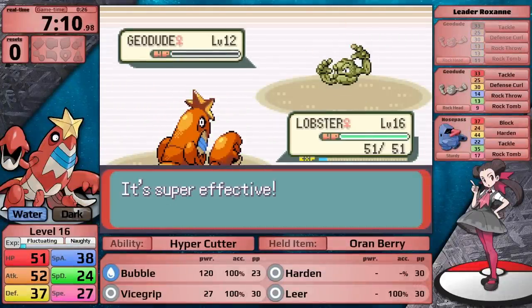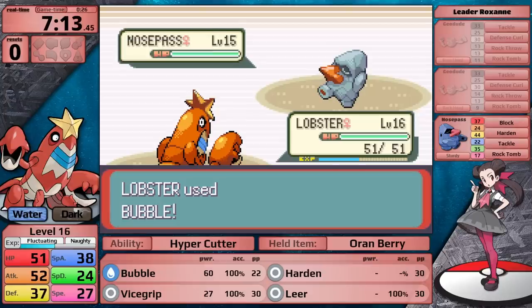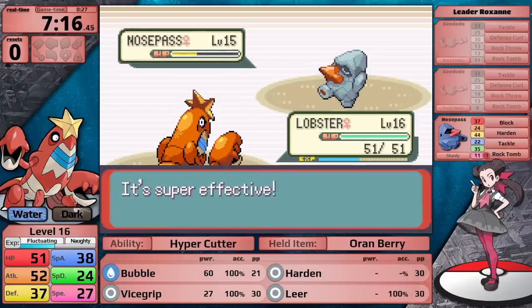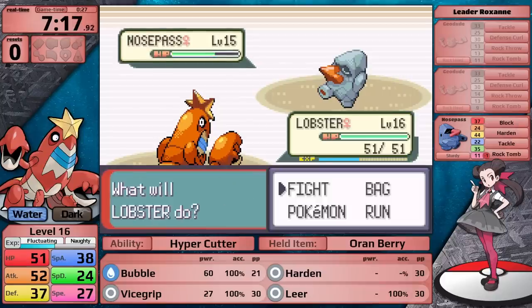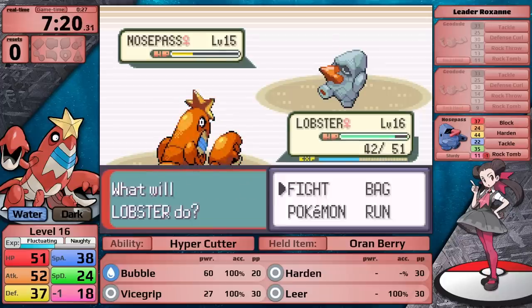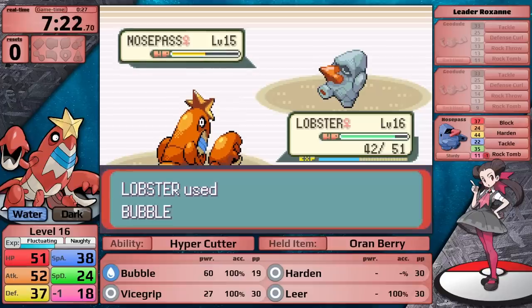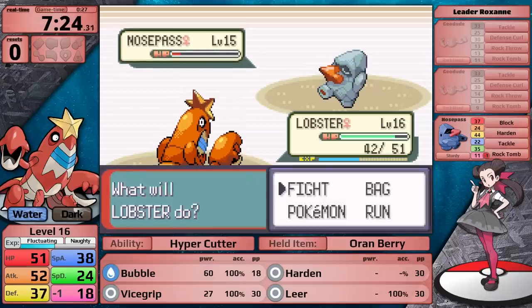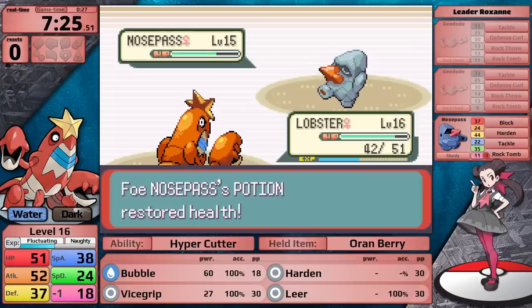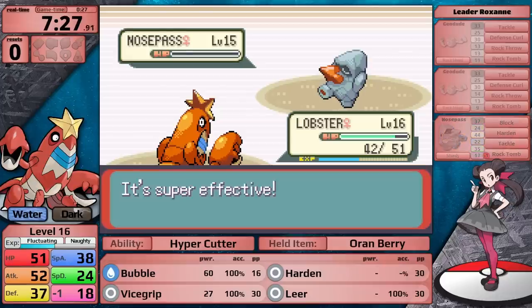I one-hit KO her second Geodude as well, and move on to her Ace, Nosepass. This thing has pretty good special defense, so I go for Bubble, which is only doing about a quarter. It uses Rock Tomb, and it actually misses not once but twice. Bubble has a 10% chance to lower the opponent's speed, which creates an interesting AI interaction — Nosepass continues to prioritize Rock Tomb until my speed drops below its own, but since Rock Tomb isn't doing that much, I easily defeat Roxanne.